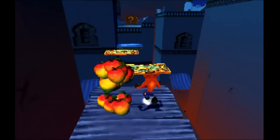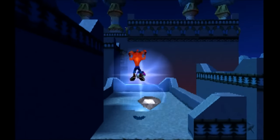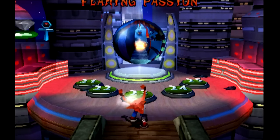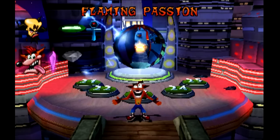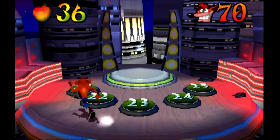You can't break arrow boxes by jumping on them — that's what the arrow means, they'll bounce you up. The only way to break an arrow box is to either spin on it or shoot it with the bazooka. And if you spin on it while jumping on it, you'll die. Well, I mean, you are playing as Crash, so...